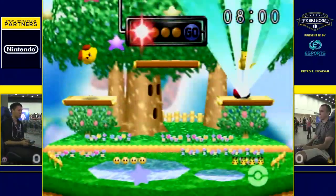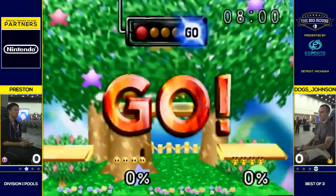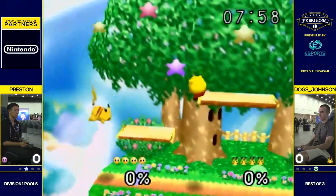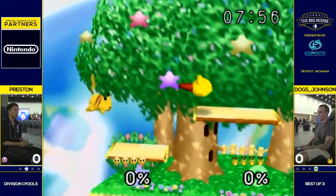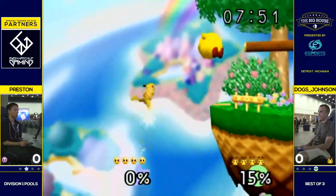Dawg's opting in for the Pika to start — very good in this matchup. He doesn't like Kirby-Falcon. Not a lot of people do. Falcon versus Kirby is kind of frustrating; you have to play a lot differently than you normally would.